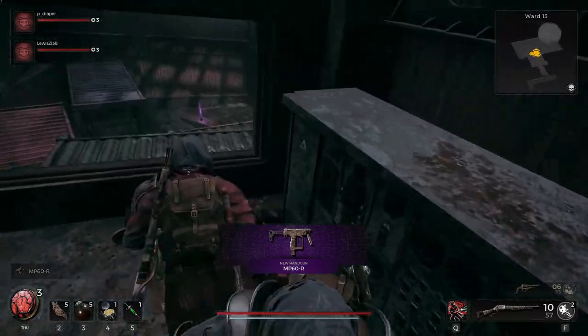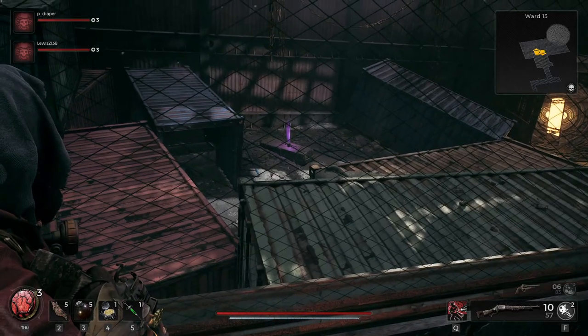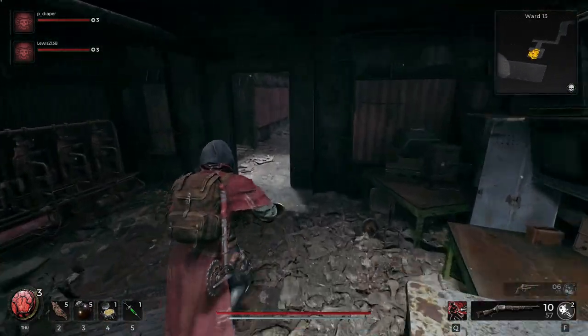However, if you look through the glass in that room, you are going to see another purple item. That item is the Chicago Typewriter, and there is quite a lot you need to do to get your hands on it, but it's more time consuming than difficult.